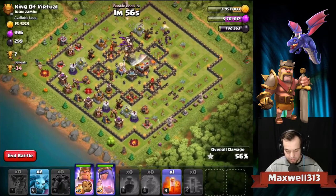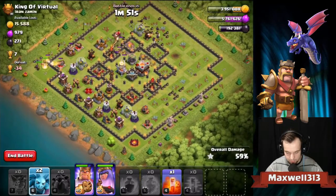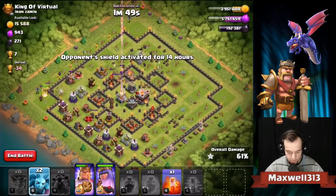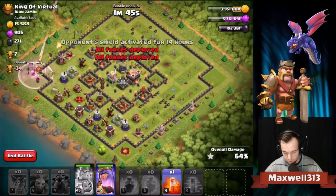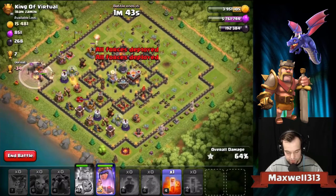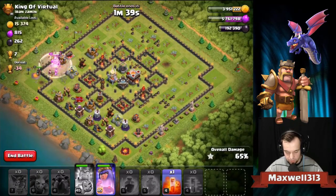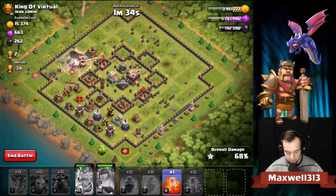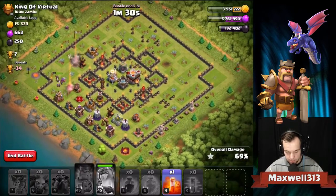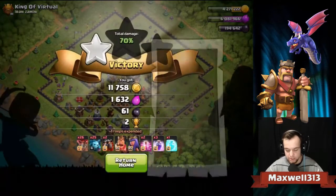We should hopefully be able to pick up the rest of the percentage with our heroes. The eagle artillery is still left standing - that's not too good - but we're gonna make it work. King and Queen are coming in behind and we have a couple of minions left still. The elixir storage up top is going to go down - that's awesome. Let's use the king ability before the warden shot hits. We are at 64% - looks like we will be good for the full league bonus. There we go, 70% - full league bonus. That's how I'm raiding.